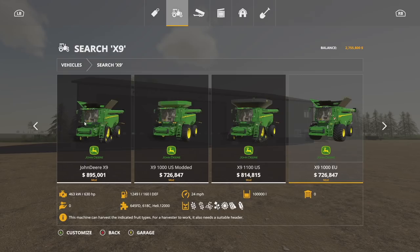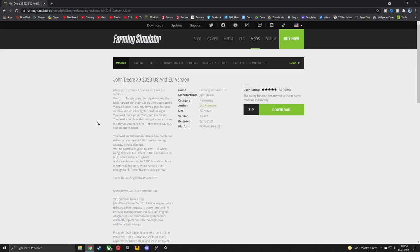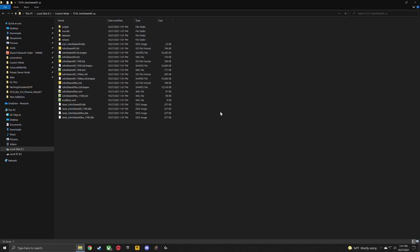The biggest question here is the X9. The X9 combine got an update, but I've got a modified version that unfortunately doesn't have 3D tracks. I want 3D tracks on my modified version, so we're going to make one real quick. There is a really easy way to do this — I'll walk you through it. First, just download a new copy, then take that folder and extract it.